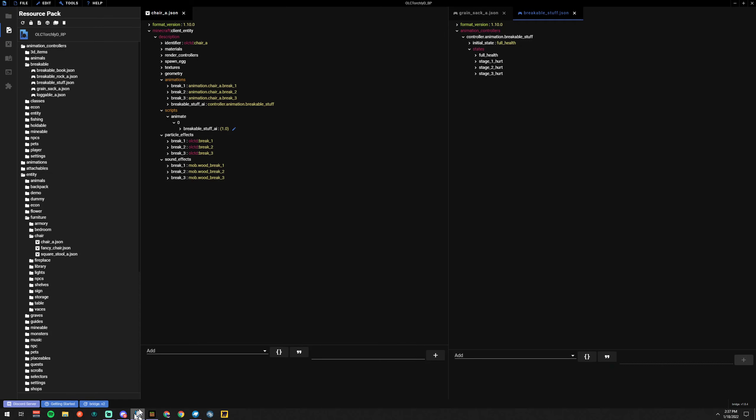Let's go back to Bridge and look at how we set this up in the animation controller and in the RP entity file. In the RP entity file, this is literally just break one animation one, break two animation two, break three animation three, and then an animation controller. That's it. It's so easy that I think a lot of people just overlook how simple it is to put destructibility into your game. We also have particle effects and sounds matched up with those.